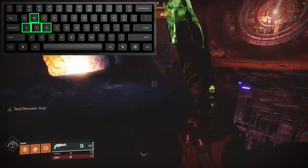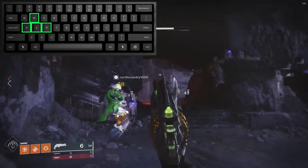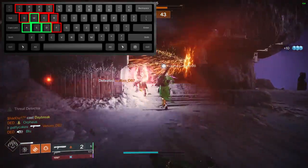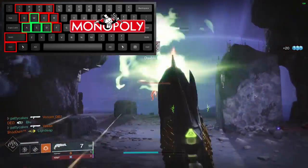The keys surrounding W, A, S, and D are considered prime real estate in the keyboard world, and you want to keep these for things in game that you'll be using the most. Typically this means that keys like 1-4, Q, E, F, and R, and the left shift and control are going to be some of the prime real estate buttons.